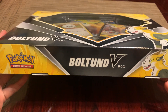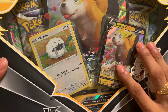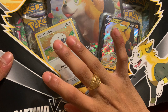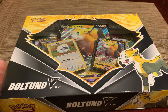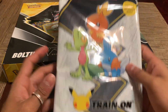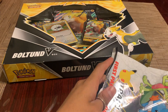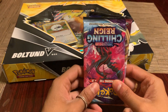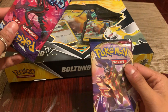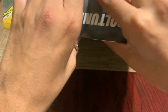Welcome back to another video where I'll be opening this Bolton V box. It has a promo card of Bolton V, it's got the jumbo, and it's got a Wuluu holo card. I'll also be opening one of these celebration packs since this only has four packs — these are one of my favorite packs. It has jumbo cards but we don't really care about those since I already have the starters. We got Chilling Reign and a normal base Sword and Shield pack.